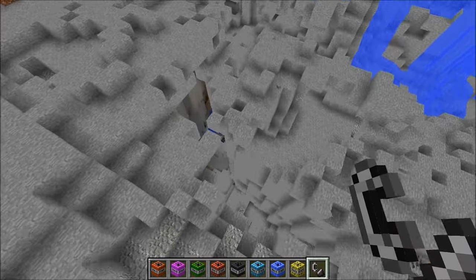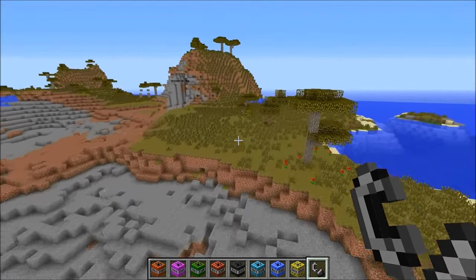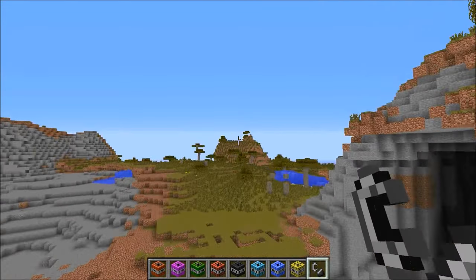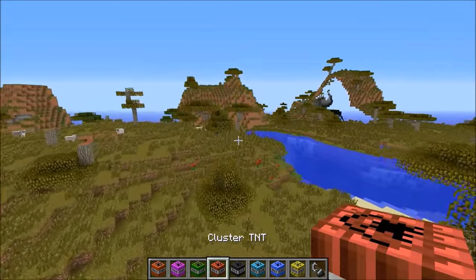There were kind of a lot of animals around. Found a ravine underneath this. Once again, a lot of land area. I feel like this TNT is really good at destroying a lot of land at the same time. And I think this might be perfect for mods versus maps, guys — we're going to try it out next week.